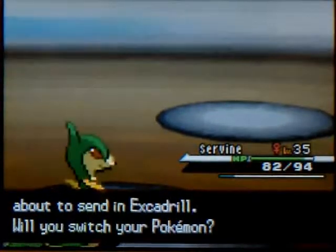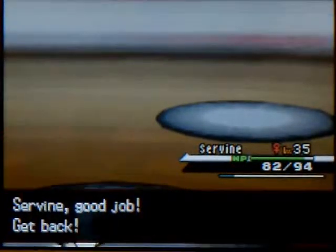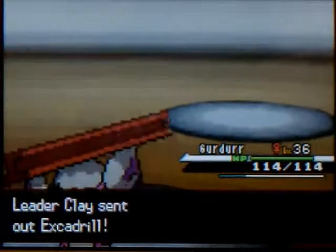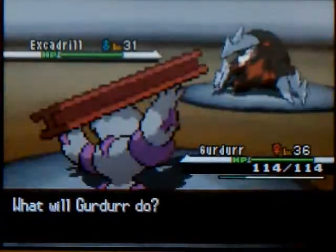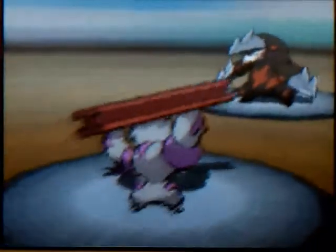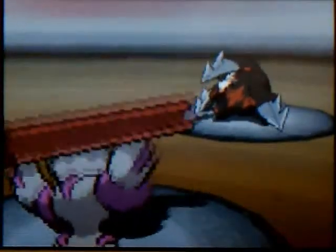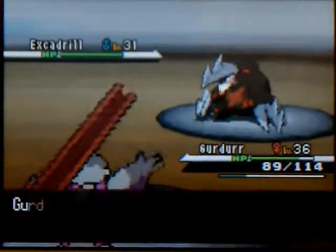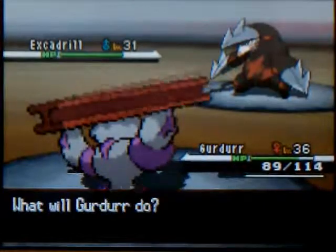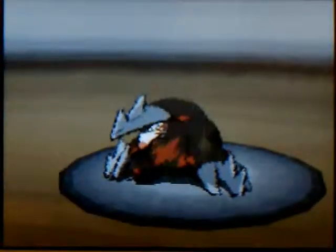Clay is going to send out his Excadrill, and I think it would be a smart decision to send out my Gurdurr. Considering Fighting is super effective against Steel, I should be able to take out his Excadrill pretty easily — I have five levels on him as well as a type advantage. I already took out his Krokorok with my Servine, and lastly it will just be Palpitoad, which I'll be able to take out really easily with Servine as well.